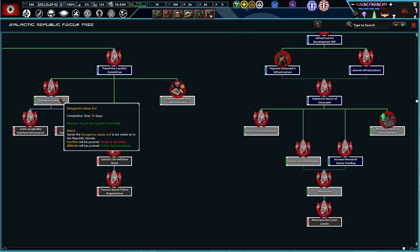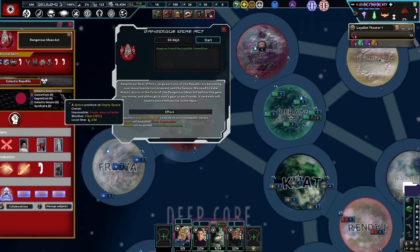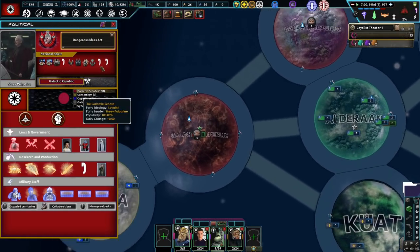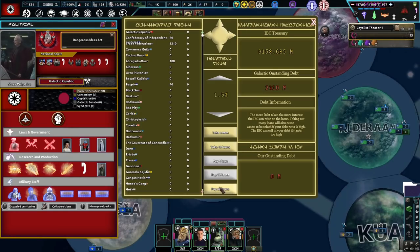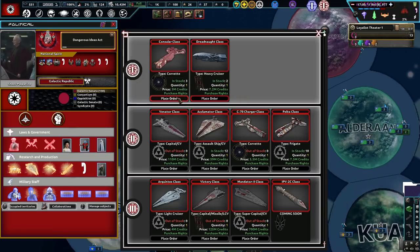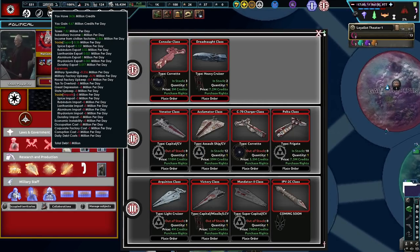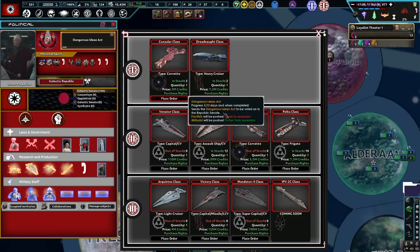Crackdown on Corruption. Dangerous Ideas — pacifists will be pushed closer to Secession, and Militarists will be pushed from Secession. We'll take out a loan? No. Pay out all loans — well, we don't have any loans. Corvettes? Dreadnoughts? We cannot place an order because they're out of stock. They have some but we can't purchase this either. Wait — actually, we're actually making money now! Look at that: 4.67 million every single day.